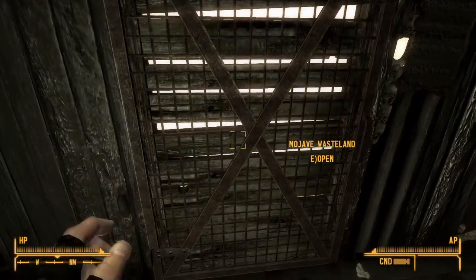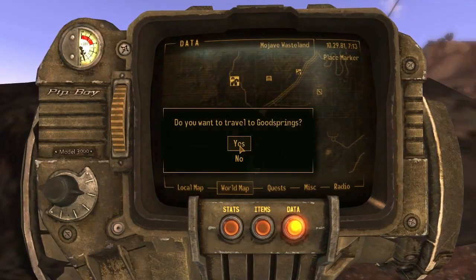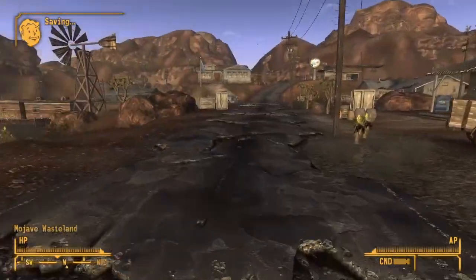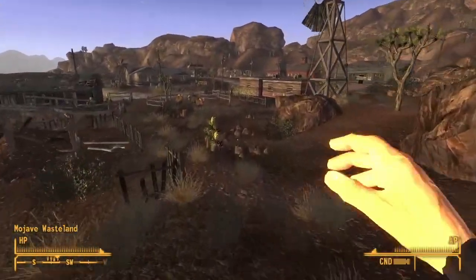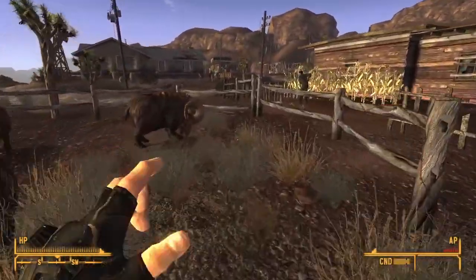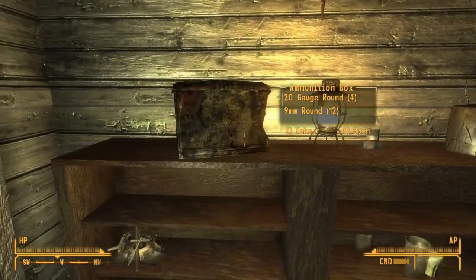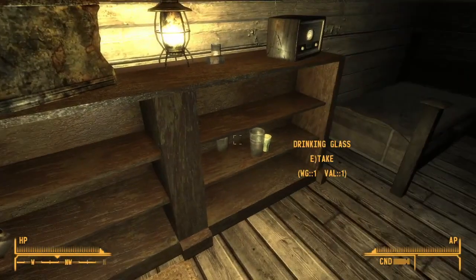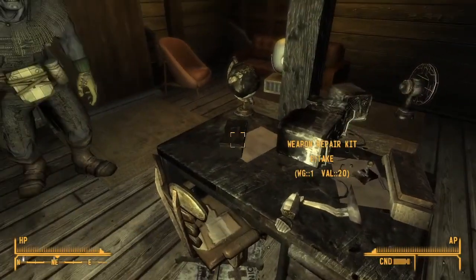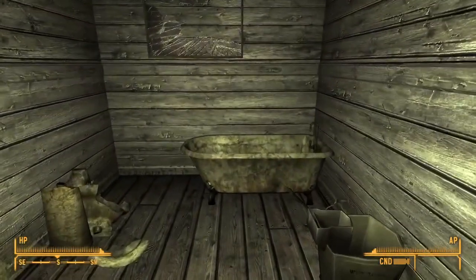Let's grab that - I want to have as many as possible. There's one other item I want: in Good Springs I never went into Victor's shack, and there'll be a weapon repair kit in there. Indeed, it's looking quite unlooted in here - this container is full of ammo, a promising sign, and the weapon repair kit is on the table. Happy to have that.